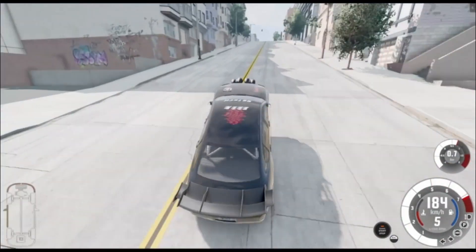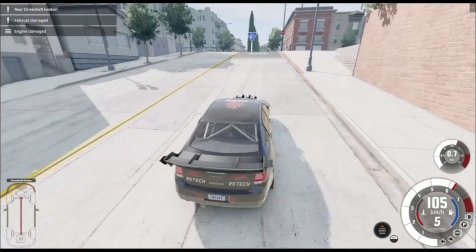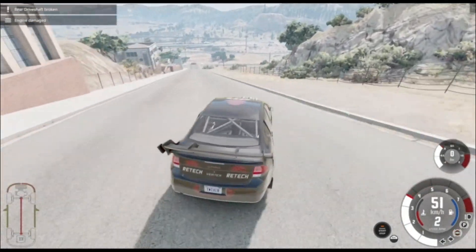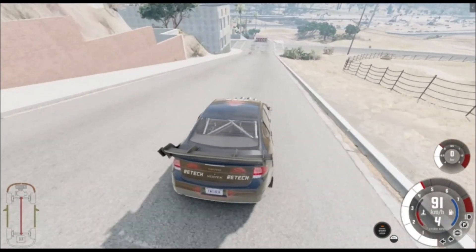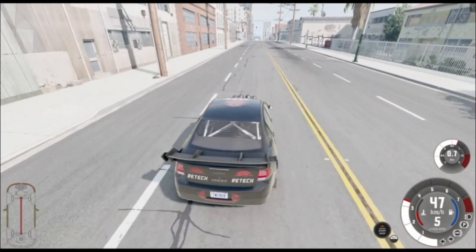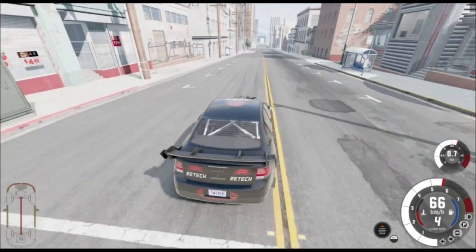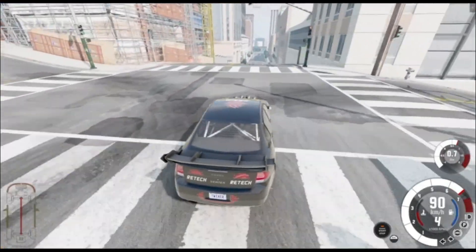Up the hill, and here we are going down. We're going to go down this hill and we're going to turn for this corner, and then we're going to go down this little straight here — the final stretch — and across the line.